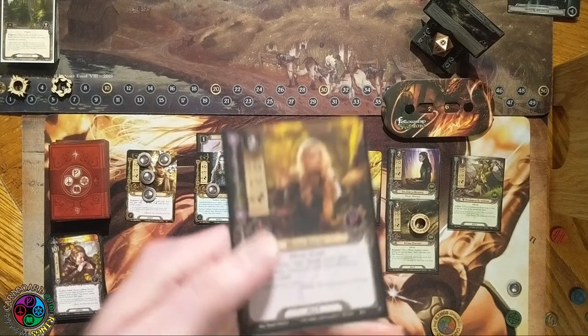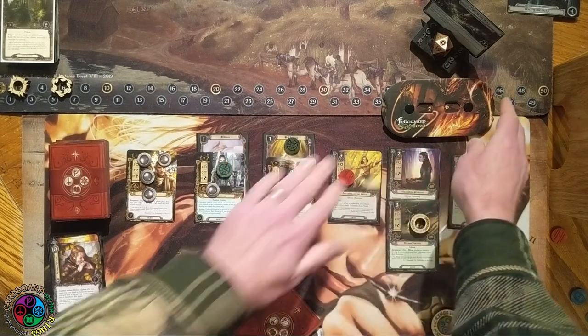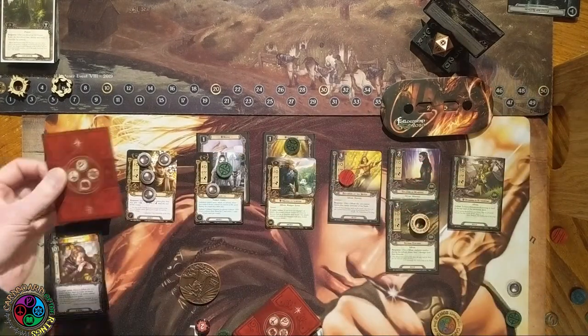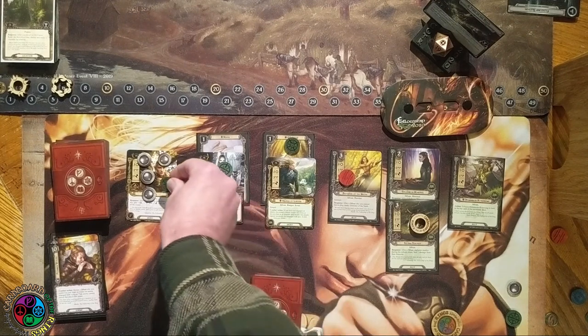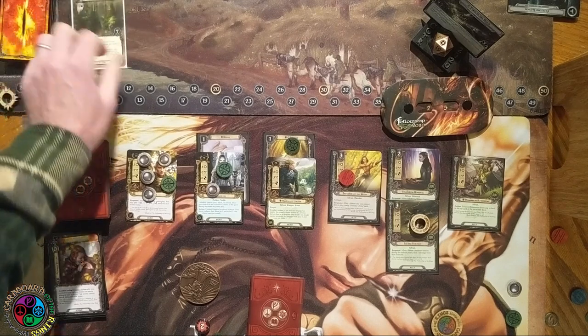I'm saving up so on the final turn I can play the Host of Galadriel. There's no real point in playing the 8th Guide right now — it just makes a hero not exhaust to quest, but I'm not worried here. Let's use Galadriel. We get the Greenwood Archer who readies a hero — great combo with Galadriel. Use Galadriel, play the Archer, ready her back up, and then she can use Nenya. A great little combo to chain in the planning phase.